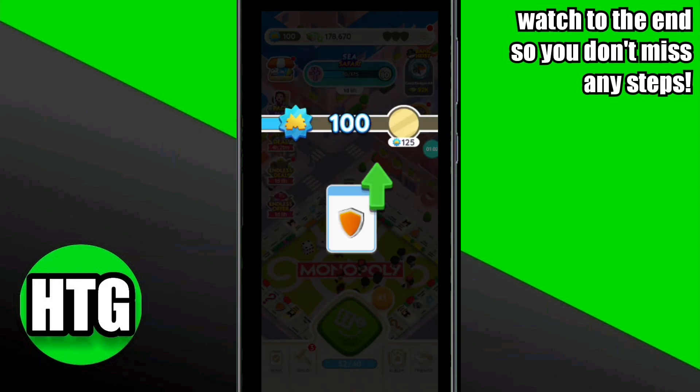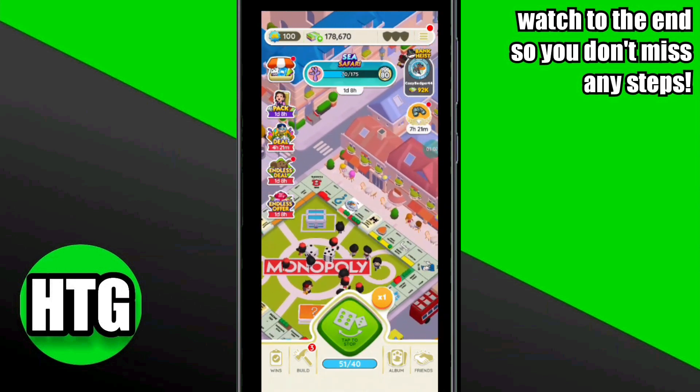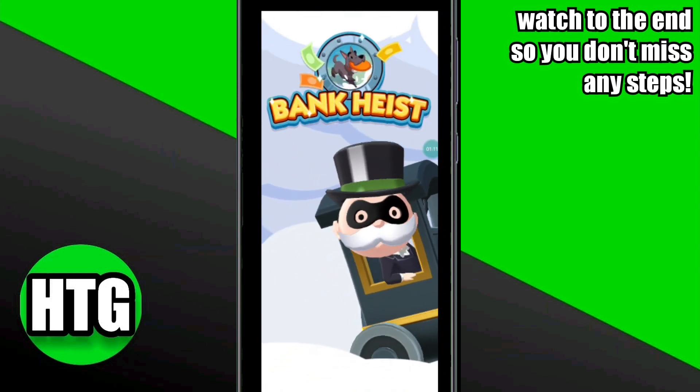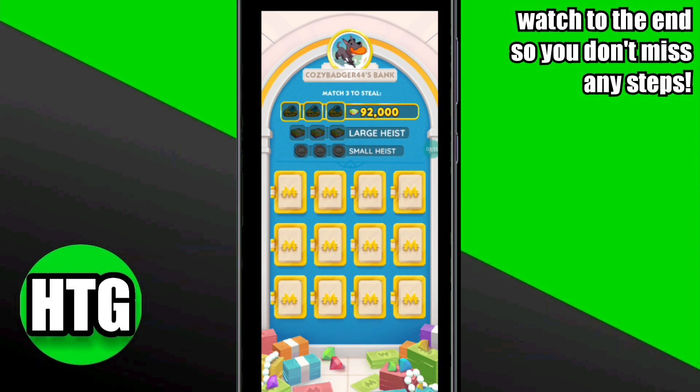In Monopoly Go, when you land on these tiles you will get the opportunity to go to the Bank Heist. In the Bank Heist, you have to match the diamond rings to gain the maximum benefit. You can get higher rewards by collecting all three diamond rings. You have to select boxes one by one.